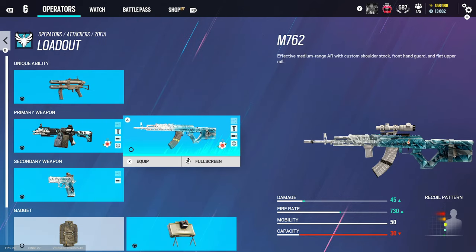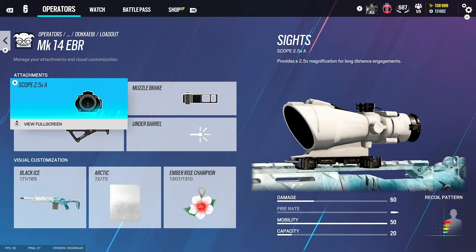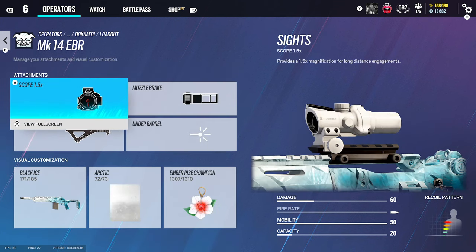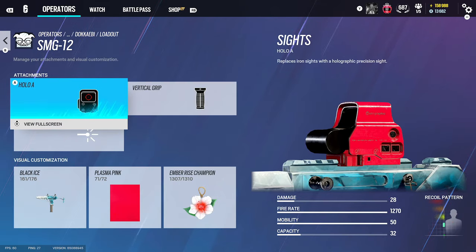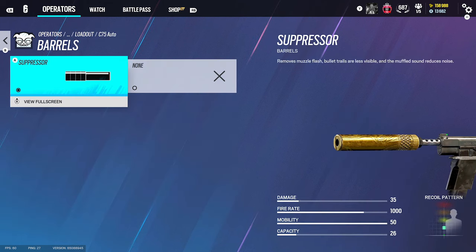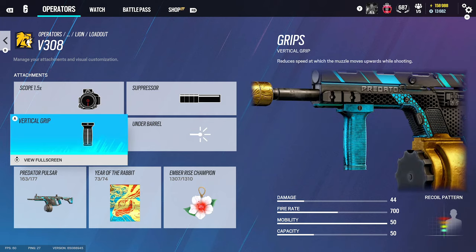I don't recommend using Hibana's main gun if you're new to the game as it has a lot of recoil. Same with the LMG — a lot of recoil — use holographic A, flash rider, and vertical grip. For Dokkaebi, I recommend using the DMR. I'd use 1.5, muzzle brake, and angled grip. I'll also be using the SMG-12 with holographic A and vertical grip. If you want less recoil, use the DMR-5 — you can't put barrels on it unless you use a suppressor.